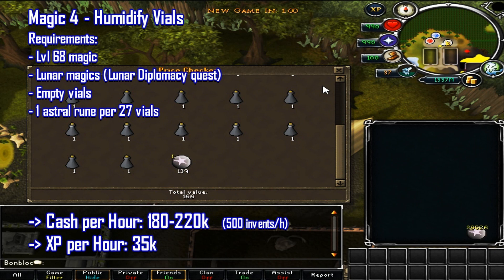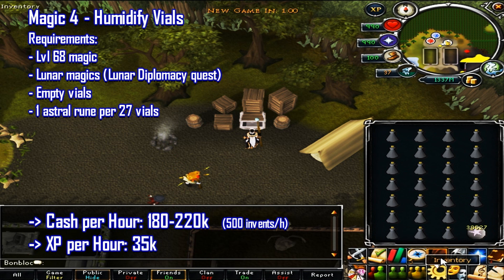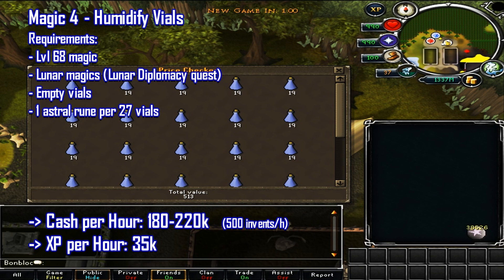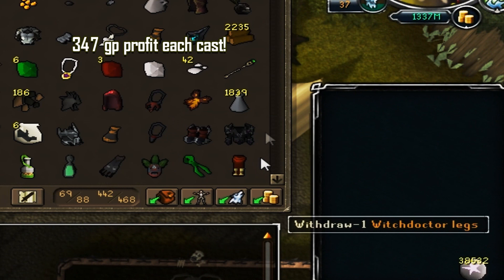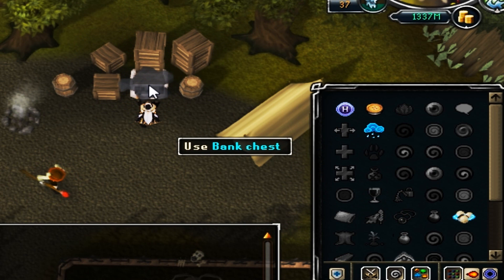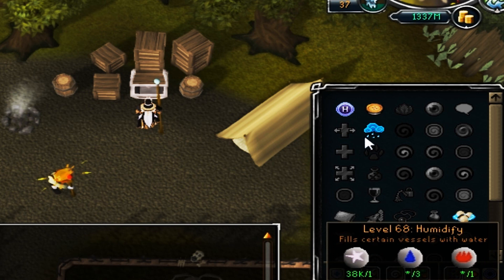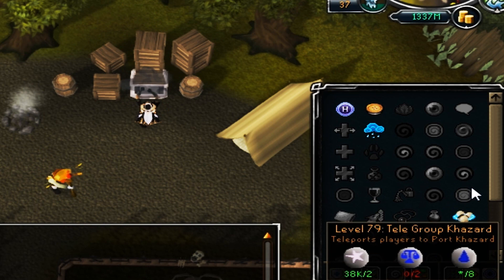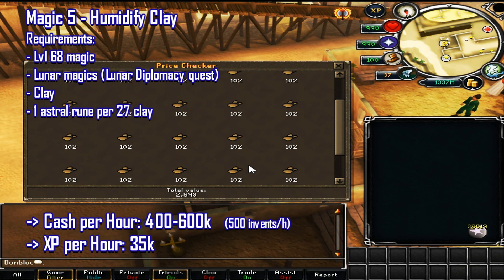Next up for magic is humidify vials. This requires 68 magic and the Lunar magics (Lunar Diplomacy quest), empty vials, and one astral rune per 27 vials. You'll make between 180 to 220k cash per hour — around 500 inventories — and get 35k magic XP. You fill your inventory with empty vials and astral runes, wield a steam staff, cast humidify to fill all the vials, then swap them for new empty vials from your bank. You can make over 300 gp profit per inventory.